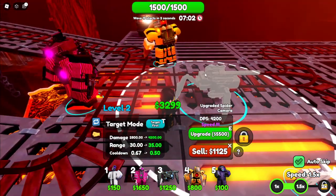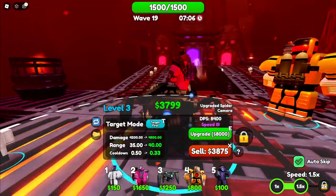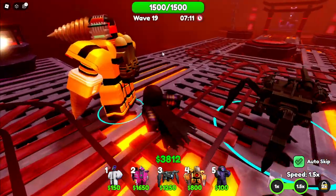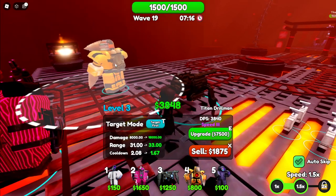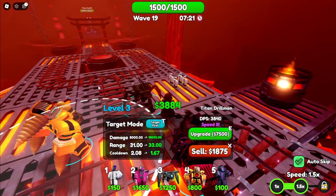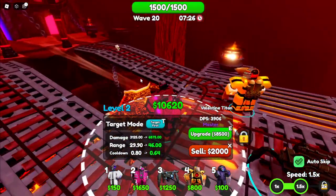Titan Joe Man seems very cheap. Upgrade — and now it does 8,400 DPS. That's actually really good for Spider Camera. Upgraded Titan Joe Man does almost the same DPS as Valentine's Titan, except he's level 3. That's kind of the difference between them.